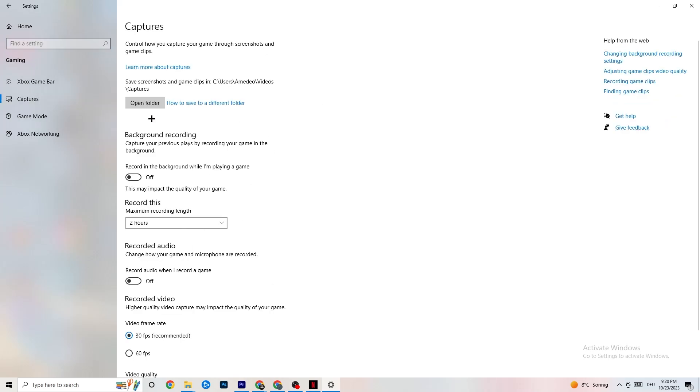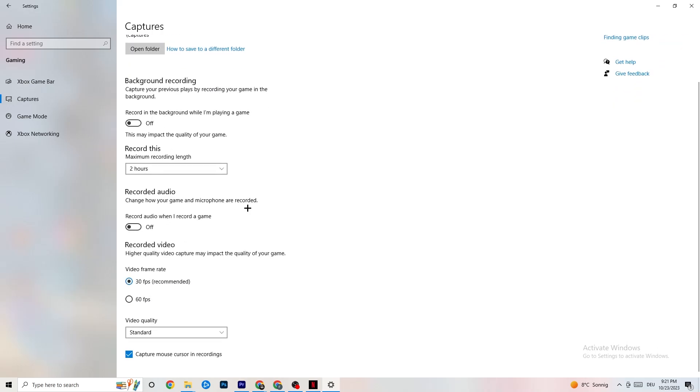Go to Captures. Under Background Recording, turn off 'Record in the background while I'm playing a game.' Please turn this off — if this is on, no wonder you're having FPS drops, freezing, or stuttering. Recording sucks a lot of performance, and on low-end PCs it will cause crashing, FPS drops, and stuttering. Also turn off audio recording — it doesn't impact as much, but audio will also suck performance. If you want to record, use another program like OBS — do not use Windows for that.